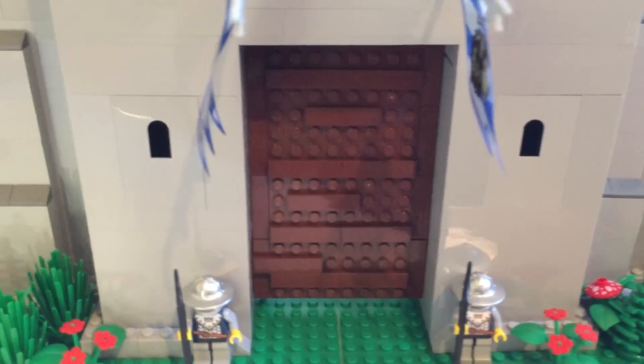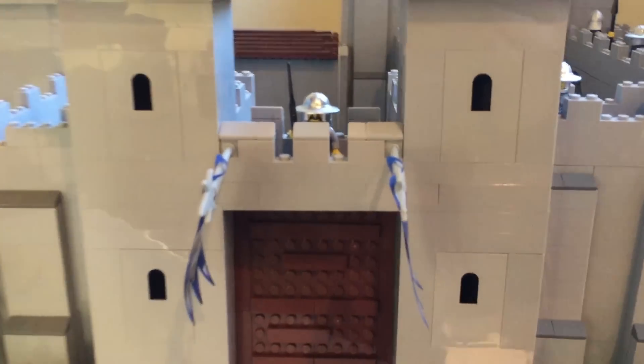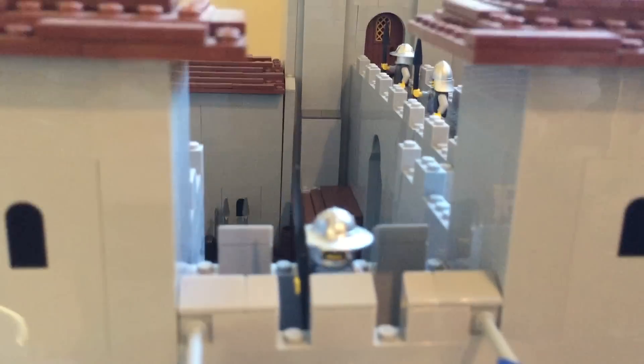Over by the drawbridge there are two soldiers that are guarding it. The cool part about the drawbridge is that it can be lowered down like this, and you can look inside. Then it can be put back up in times of need if the enemy was attacking. For the gatehouse, there is a tower on either side with a soldier guarding in the middle.